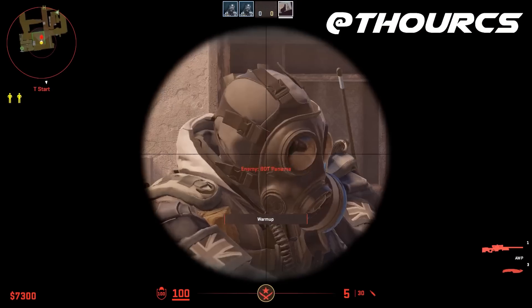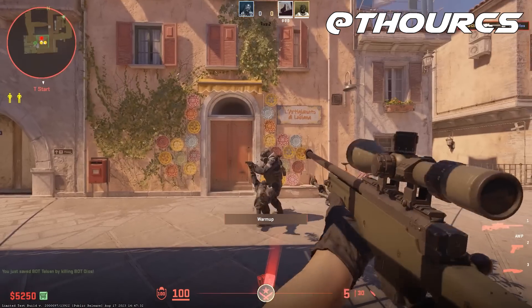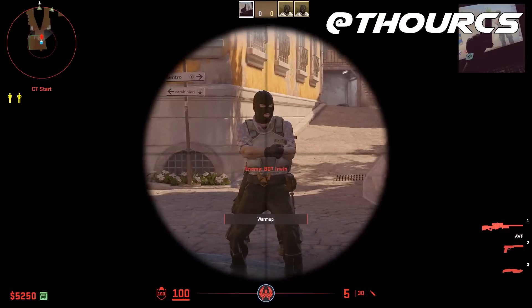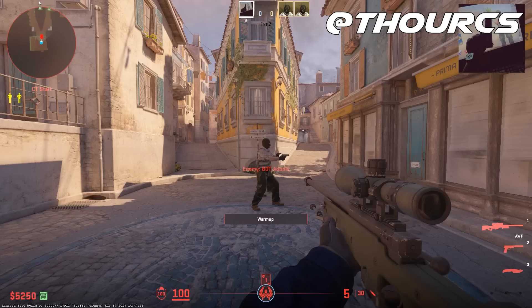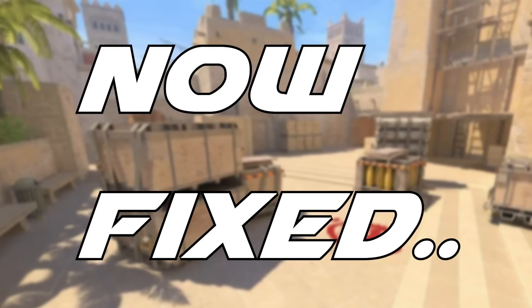There are new loading screens for T and CT which look absolutely amazing, and I think they're going to have this for pretty much every single map. Also from the shadow update late last night, there's now a change to bullet penetration specifically with the AWP. According to Thor CS, your AWP cannot kill more than two enemies with a headshot, and for the chest it's just not possible anymore.